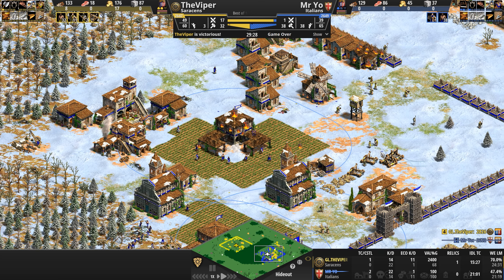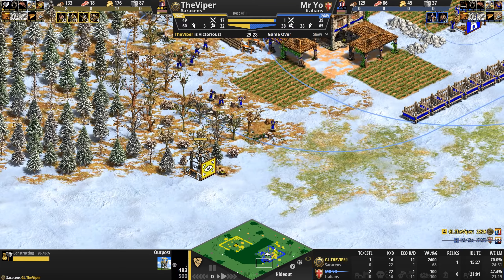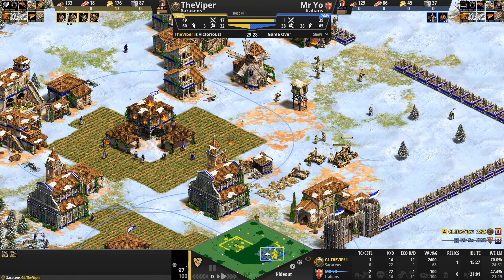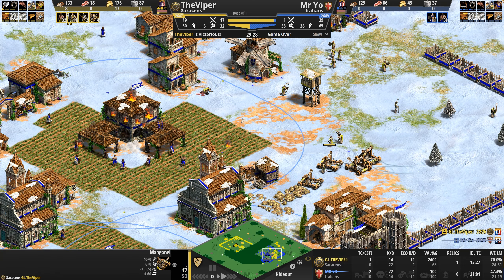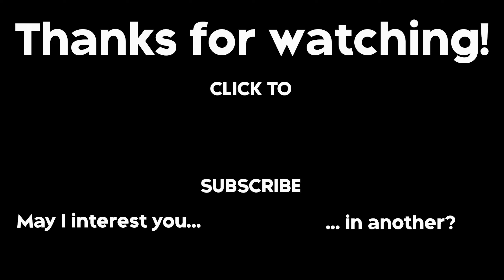The Viper — shock and awe — overwhelmed his opponent with monks and giant flinging balls and just destroys Mr Yo, who put on a pretty valiant defense. 29 minutes is impressive — most players would have GG'd many moons ago. But to last 29 minutes against this kind of aggression, keep producing monks and siege, and try to snipe-convert these units was absolutely fantastic. Impressive attack, impressive defense. In the end the Viper overwhelms Mr Yo and gets the big W. GG to both players!